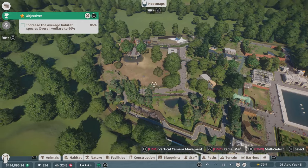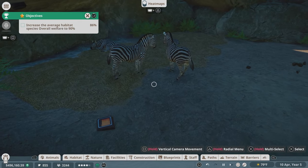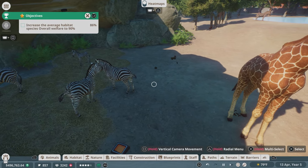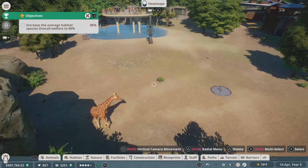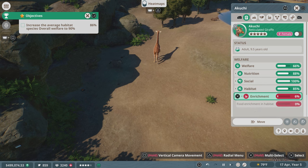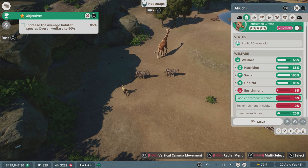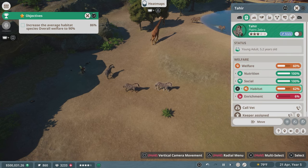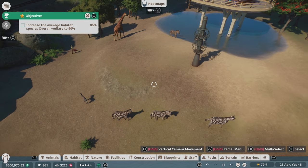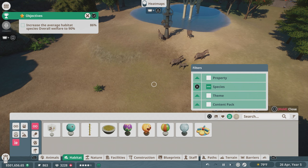This is the elephants — is the giraffe pen on the opposite side? It is, because these all have the biggest pens. The giraffes are off in the shade right now, sleeping. The baby with the silly old legs. Okay, let's take a look at what exactly they need here. Enrichment — look at it run. It's enrichment, but I meant food enrichment. There are also interspecies bonuses. They need food and toy enrichment — same for the giraffes and zebras. No enrichment in here at all. Their habitat's making them unhappy too.